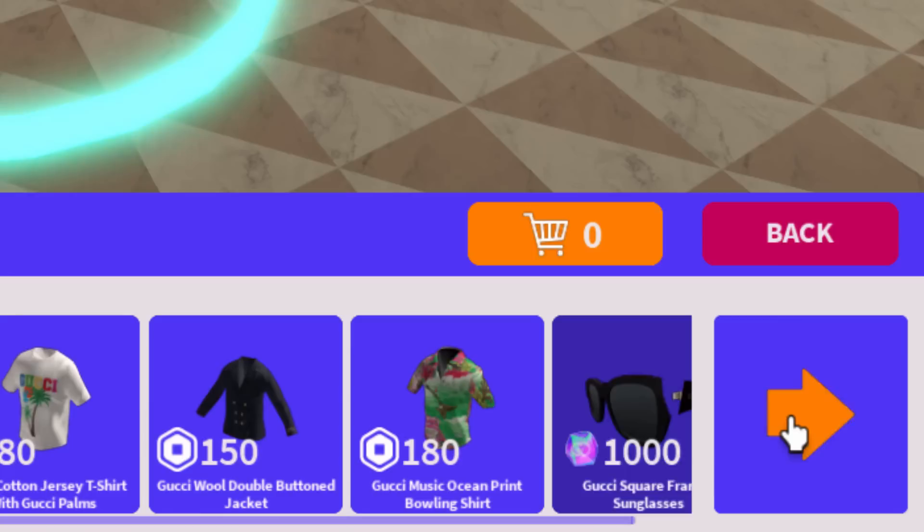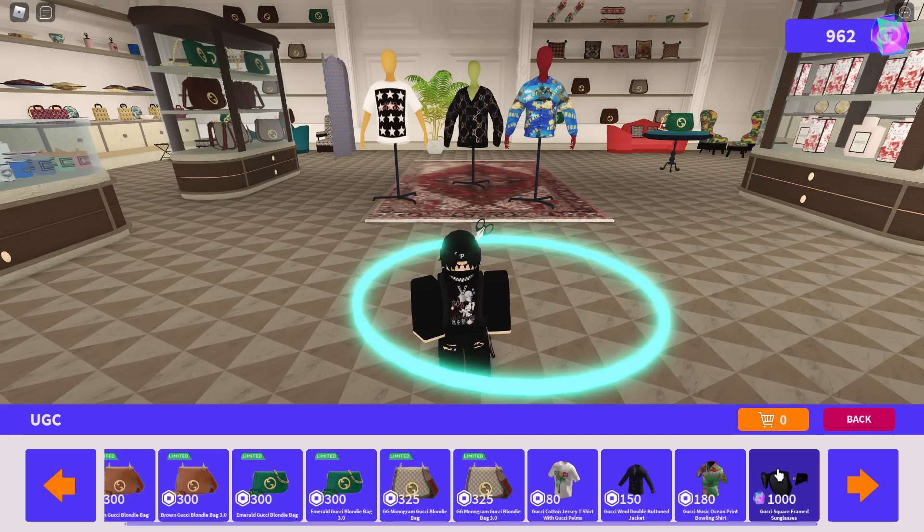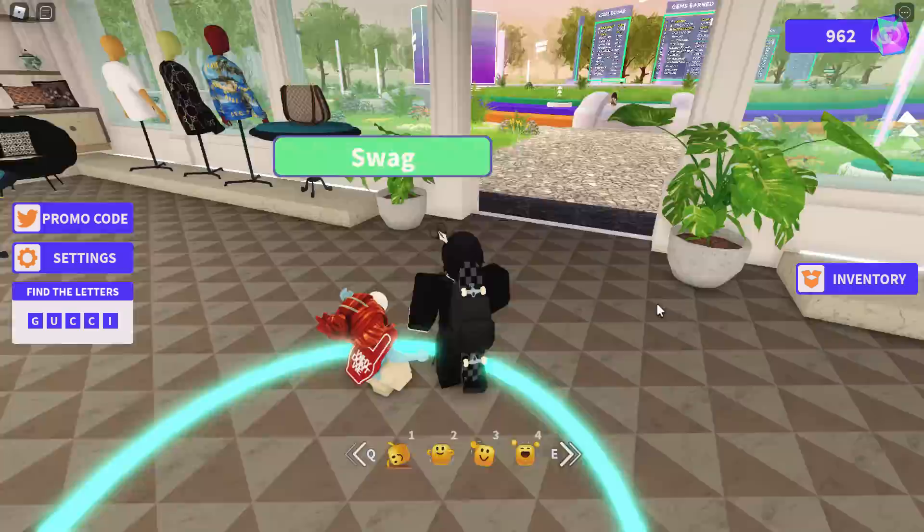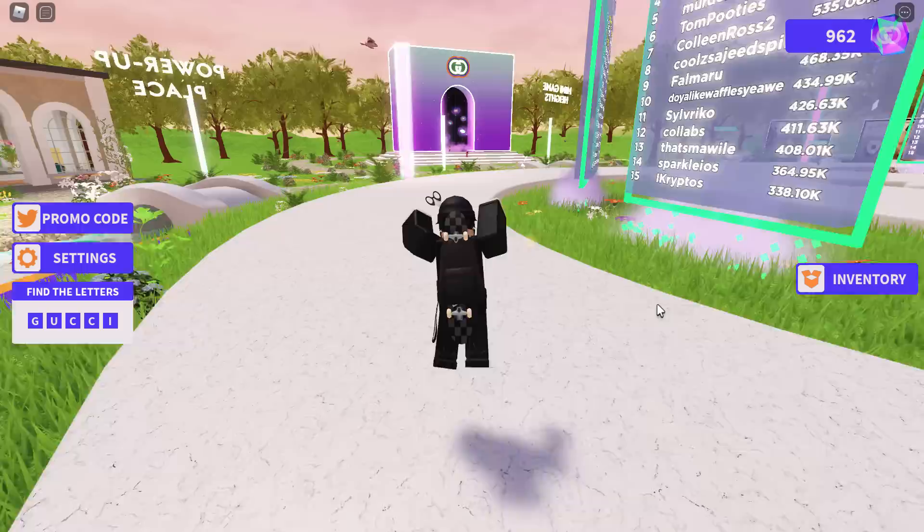Inside of this store we can actually purchase the brand new glasses. I'm pretty sure these only got added today - I don't think many people have discovered this yet. If you go on UGC and scroll all the way to the right, here it is: the Gucci square framed sunglasses for 1000 points. Let's go and buy it - and I don't have enough points. 160 Robux? No, I'm not spending that. I've got 962, so I need like 38 more points.